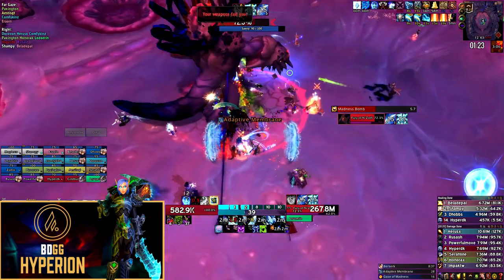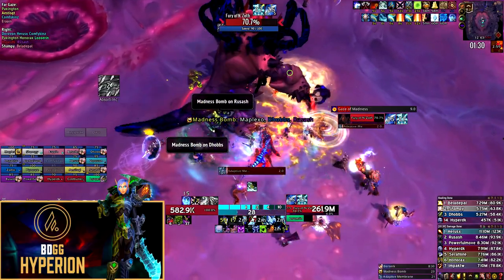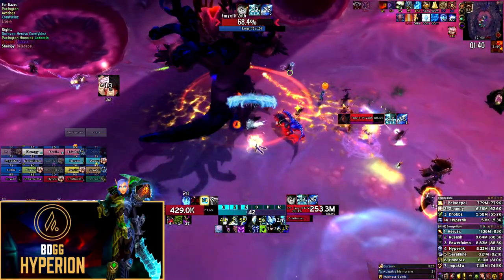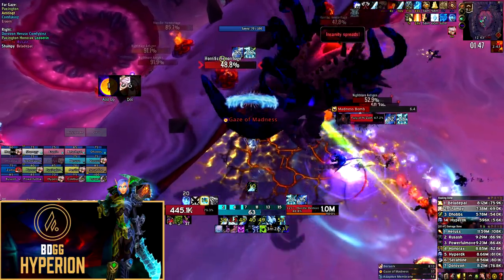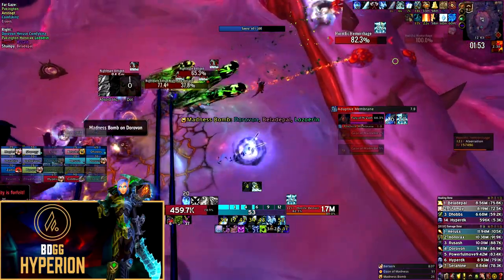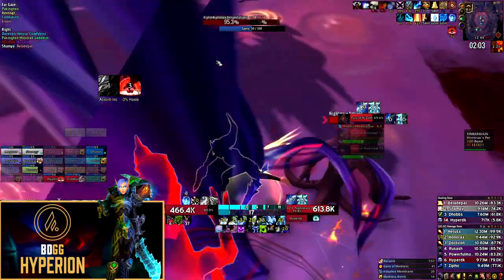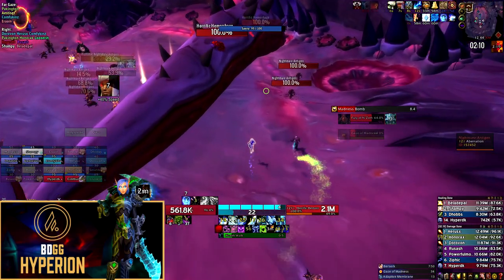In Phase 1, classes with two minute cooldowns should delay their cooldown usage until the first wave of adds spawns — this ensures efficient damage and they will also be back up for the ramp in Phase 2. Throughout this encounter, whenever you're killing any target, keep in mind whether they have Adaptive Membrane. For example, in the main group dealing with the close Gaze of Madness, both the first Gaze of Madness and the second set of Horrific Hemorrhages will get shielded, and it's important to break that shield before it expires or all damage dealt to it will be wasted. Use a nameplate setup or WeakAura to track the remaining shield on your targets.